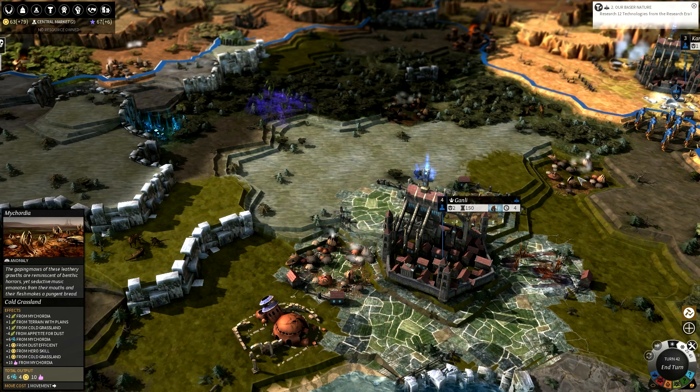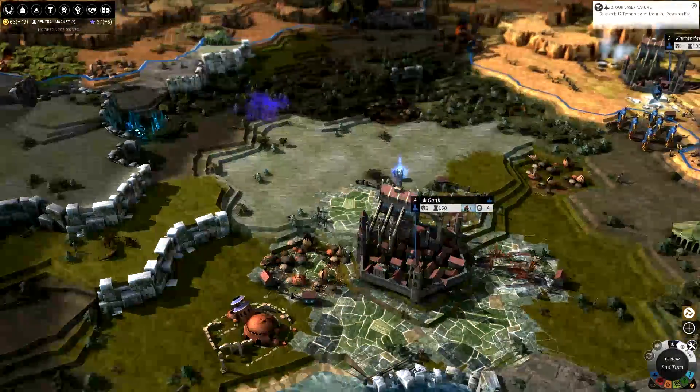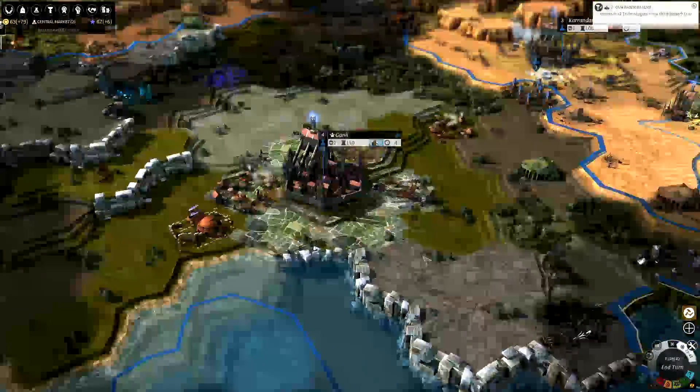Here's another one: Midichondria. This is still a normal resource, but it's one that actually produces happiness as well, to make your city happier, so you can expand further. Its lore reads: 'The gaping mores of these leathery growths are reminiscent of benthic horrors, yet seductive music emanates from their mouths, and their flesh makes a pungent bread.' No wonder it produces happiness — even though my people don't eat food.